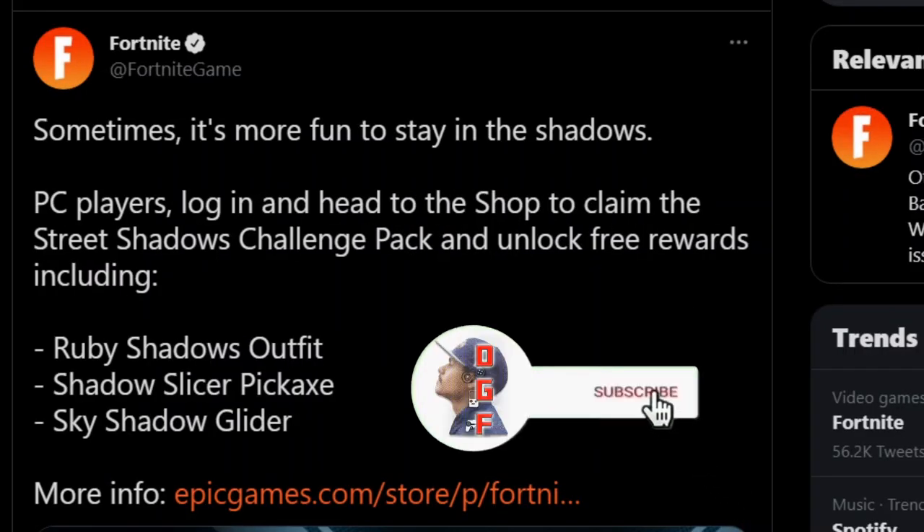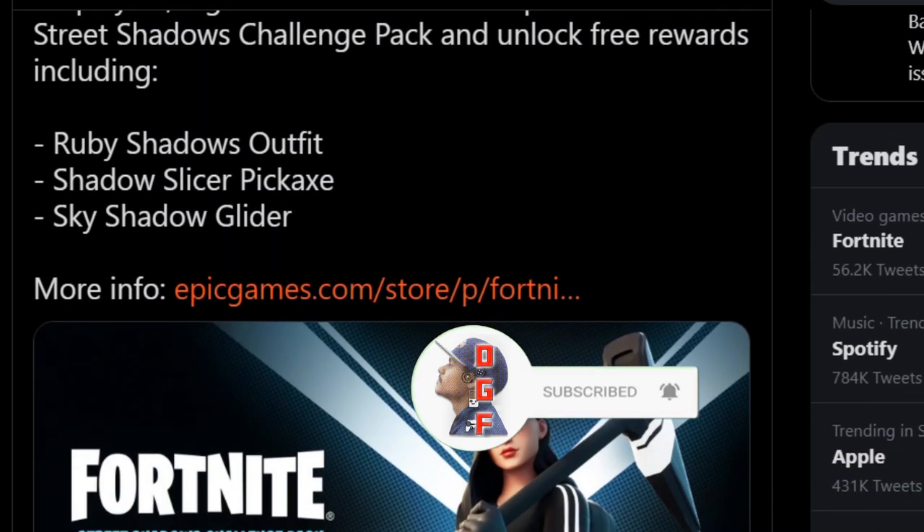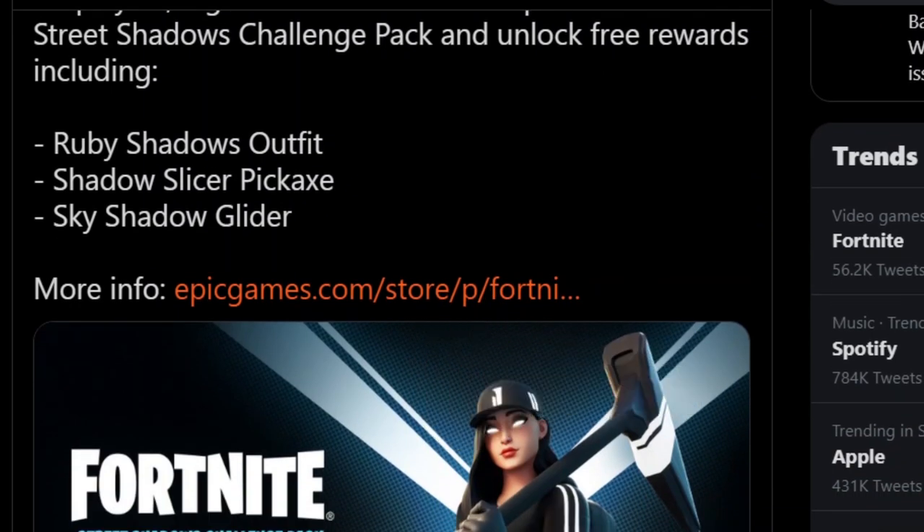What is up guys, I'm Daddy Gamer Fred and welcome back to another Fortnite video. In today's video we're gonna go over how to get the Shadow Ruby outfit, pickaxe, and glider — the whole set absolutely free for all Fortnite players, not just PC players. Currently if you're on PC and go to the Fortnite item shop inside your menu, you will be able to redeem the Shadow Ruby outfit, the pickaxe, and the glider absolutely free, and then you have challenges to complete.